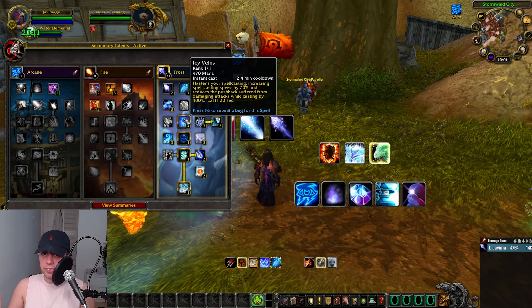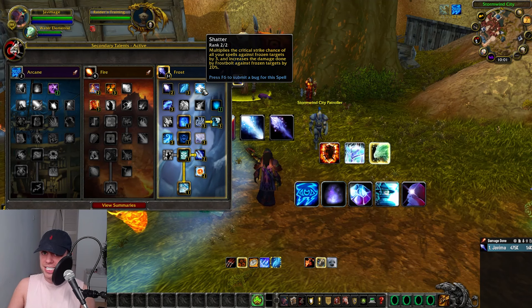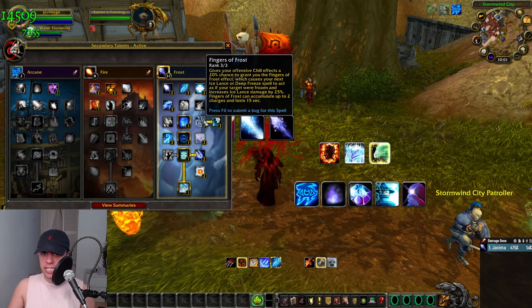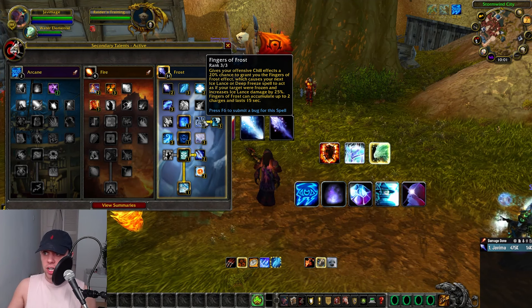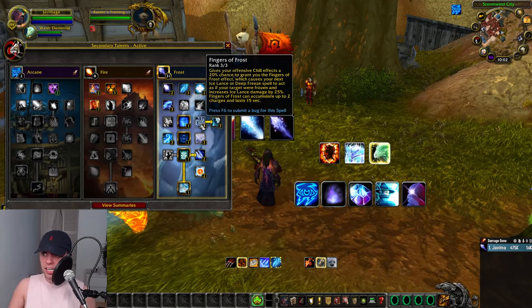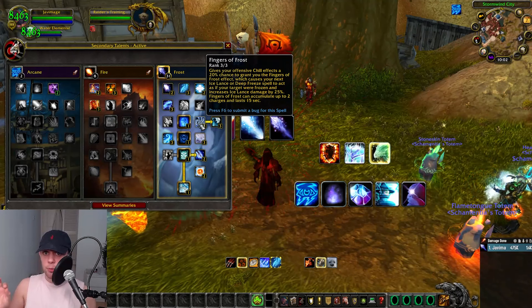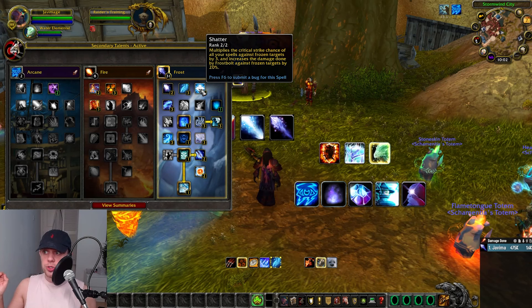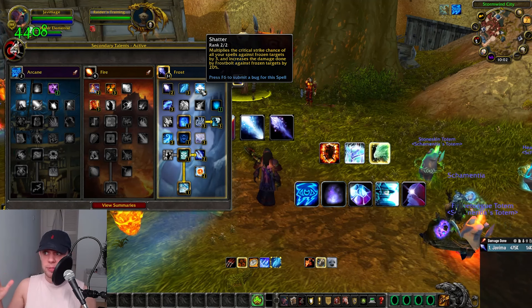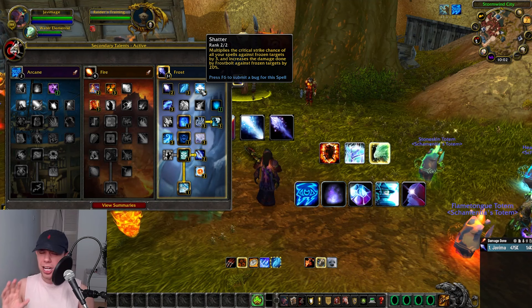We have Icy Veins, a cooldown I'll discuss in the rotation part of the video. Then Fingers of Frost — when I spoke about our crit chance and the Shatter talent, Fingers of Frost is what's really going to help achieve this. It gives your offensive chill effects a 20% chance to give you Fingers of Frost, which causes your next Ice Lance or Deep Freeze to act as if your target were frozen. When the target is frozen, that is when we're going to get the triple crit chance from Shatter. So Fingers of Frost gives some of our chill spells a chance to apply that effect, and when we do critical strikes against frozen targets, we're doing triple the chance of crits.